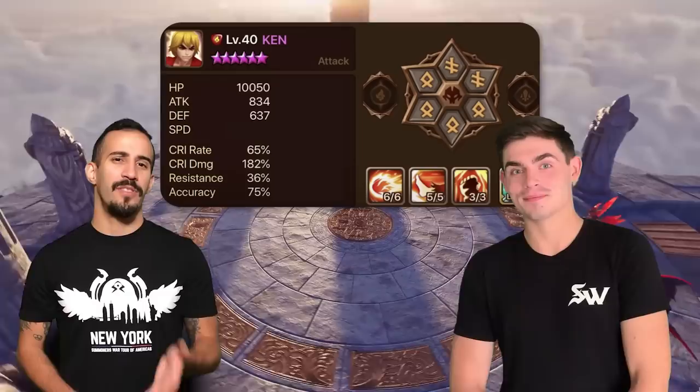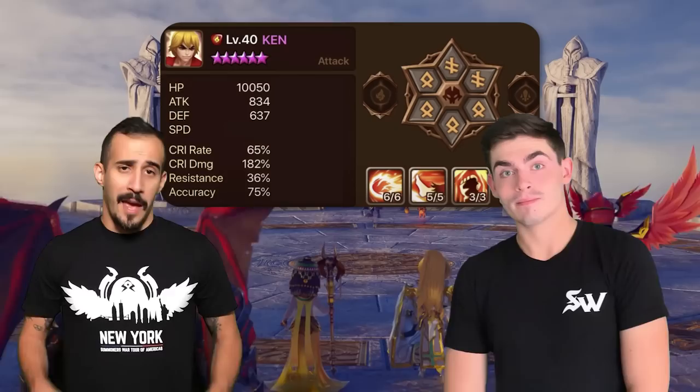It's easier to get the stats that you need for him because he comes with such great numbers. He has extremely solid base stats with over 10k HP, 830-ish attack, and over 630-ish defense. His speed is also not too shabby with 103. But where can you put all those great numbers to use?